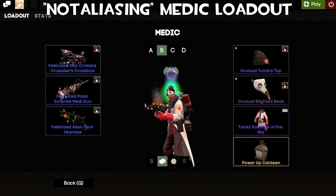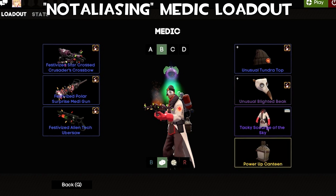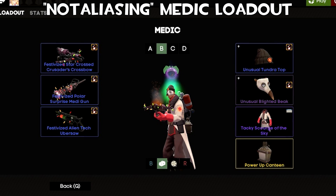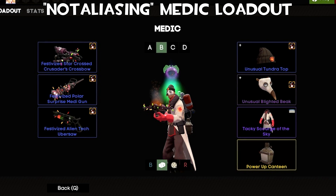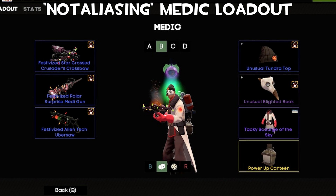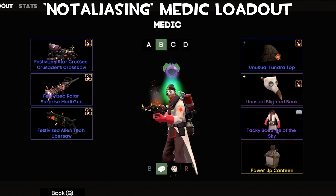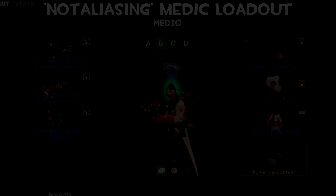Up next we have Not Aliasing's Medic. This loadout combines a Green Energy Blighted Beak with an Omniscient Orb Tundra Top — what a great unusual that is — along with a strange Scourge of the Sky, which is one of my favourite medic body cosmetics. The way the Tundra Top sits on the beak and covers that top region looks really cool. The Omniscient Orb goes with Green Energy amazingly — the green hands on that purple orb slightly above the green energy looks absolutely amazing.